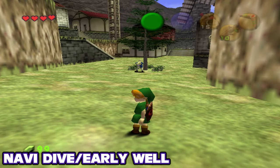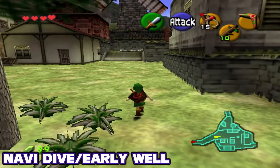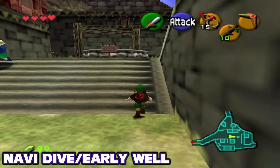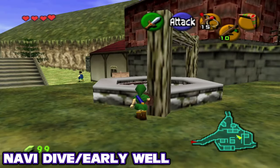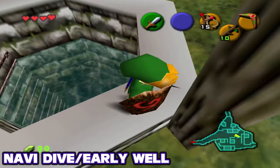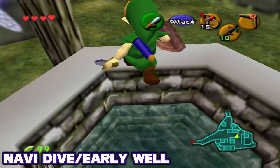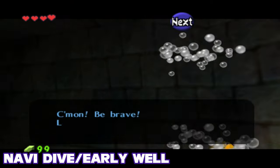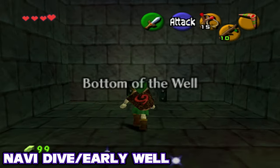Now that we've covered ISG and Bomb Hover, let's go get bombs before we even go to Hyrule Castle. We're going to Kakariko Village. There are two known ways to get into the well early — you can use Navi Dive or the Cucco combined with the Infinite Sword Glitch. For me, Navi Dive was easier to perform. To do the Navi Dive into the well: get your sword ready, position yourself on the well's edge, hit up-B, call Navi, fall into the well's water, and swim into the loading zone.